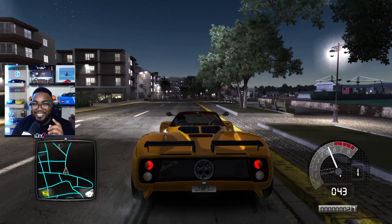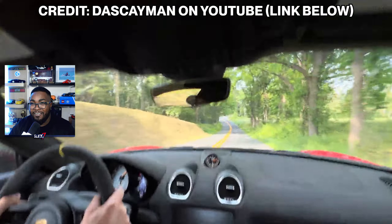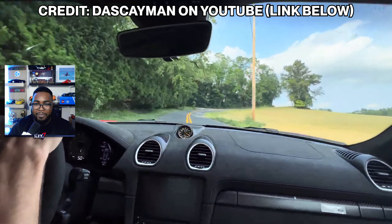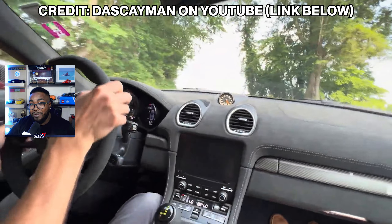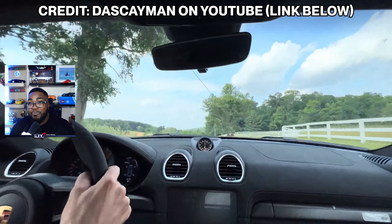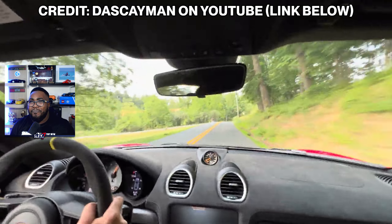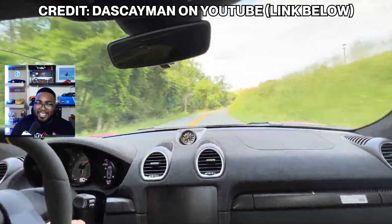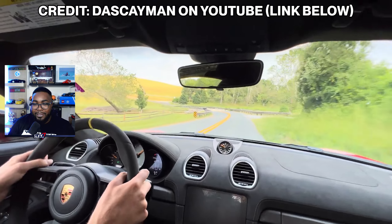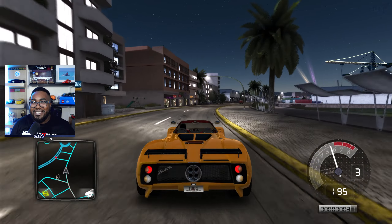Starting with one vehicle I have not seen in any other open-world racer as of yet: the Cayman 718 GT4 RS. You already know what I'm going to say. The GT4 RS has the exact same engine as the actual GT3 RS, also from Porsche. It hits zero to 30 mph in 1.1 seconds — the same as the 911 GT3 and the Chevy C8 Corvette — and zero to 60 in 2.8 seconds, quicker than any non-turbo 911. Now listen to this sound.